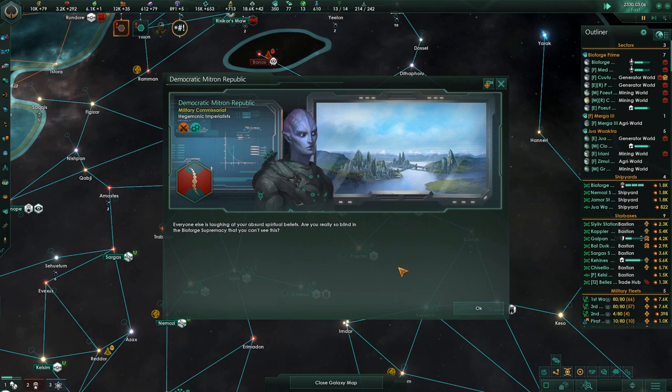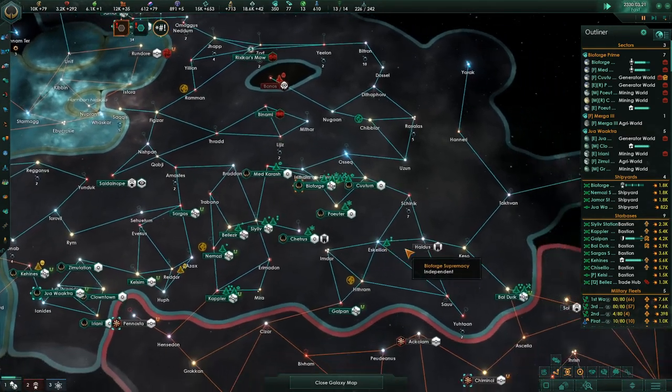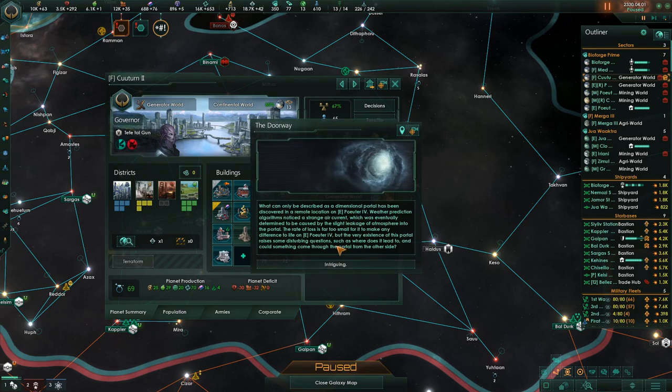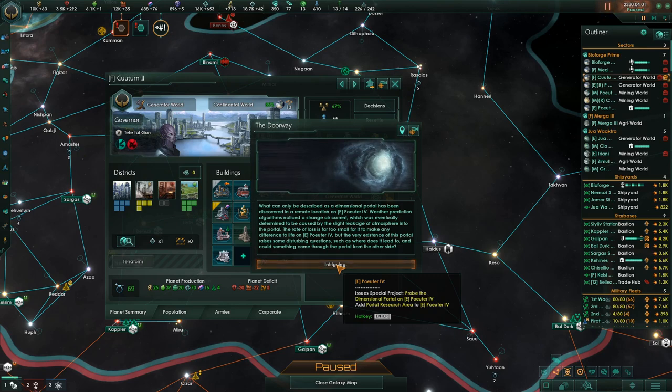The Democratic Mitron Republic says everyone else is laughing at your absurd spiritual beliefs. Hey, I know we started out as machine-favored but the spiritual thing happened. Then an event: what can only be described as a dimensional portal has been discovered in the remote location of Putra 4. Weather prediction algorithms noticed a strange air current, eventually determined to be caused by slight leakage of atmosphere into the portal. Issues a special project.